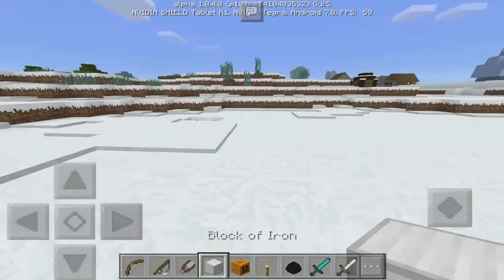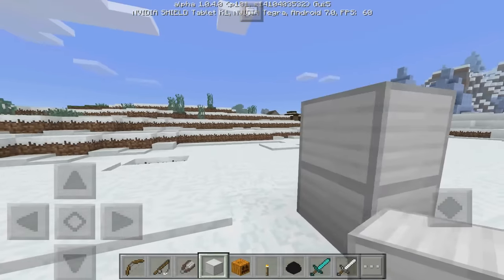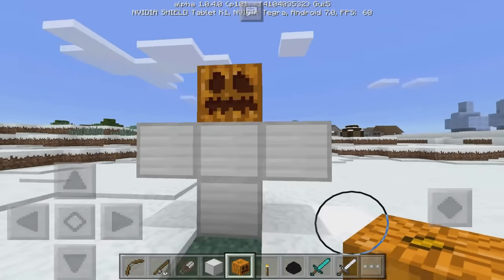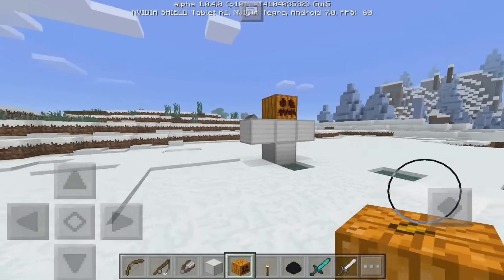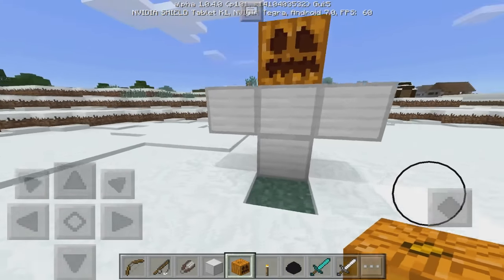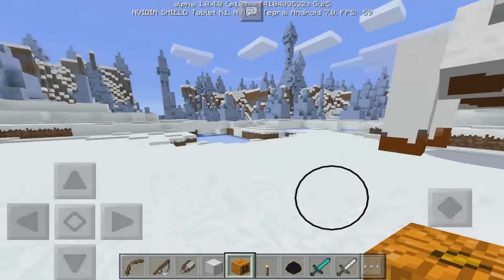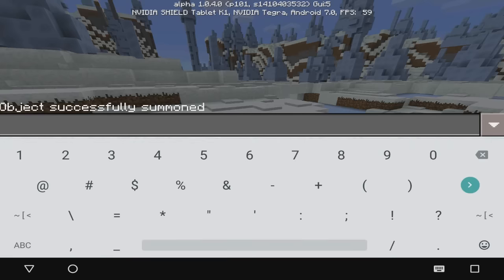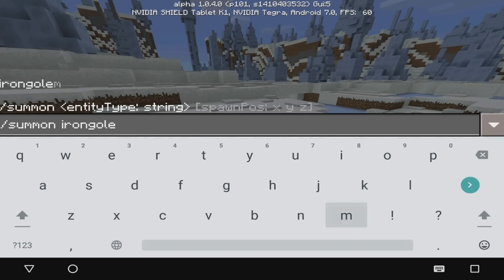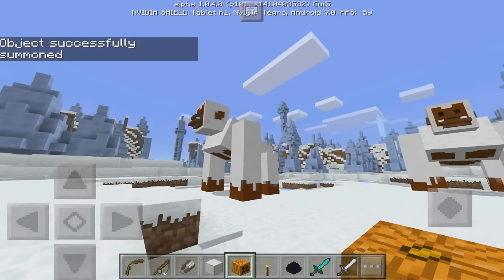You might be familiar with the Iron Golem — you make it with four iron blocks and then throw a pumpkin on top. That's the formula for the Iron Golem. However, that's not the case for the Yeti. I've found it can be kind of glitchy, so sometimes if you try to make the Iron Golem, it won't actually appear as the Yeti. I personally recommend going into the commands or cheats and typing /summon IronGolem — all one word. Once you do that, you can see we actually summoned a Yeti in Minecraft Pocket Edition.